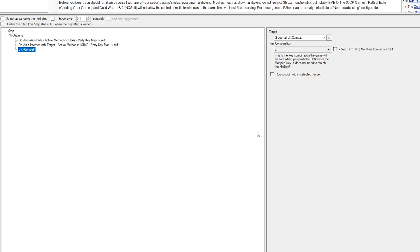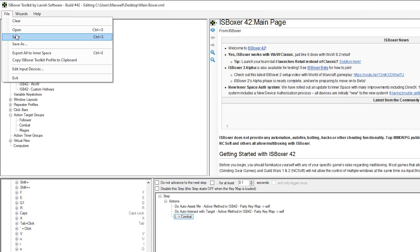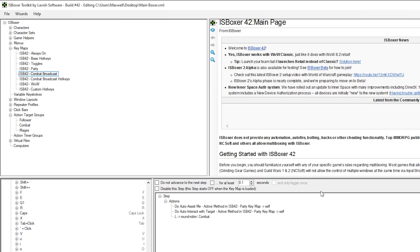To round-robin this key, instead of just hitting L and broadcasting out to all your characters, you would select round-robin right here with a selected target, which would round-robin L through all of your character list. Go ahead, file save, file export all to Inner Space, and that will work. So if you have a multi-box of nothing but mages you can just do this — it'll round-robin that specific key, like sheep or Frost Nova — and it works no problem.